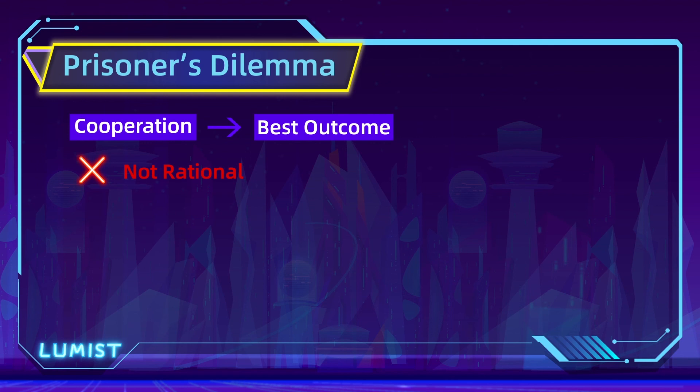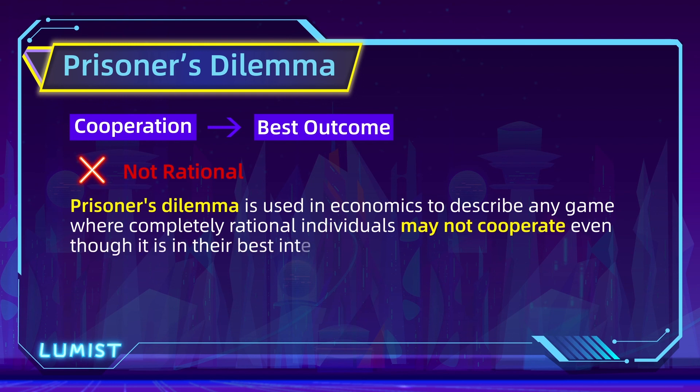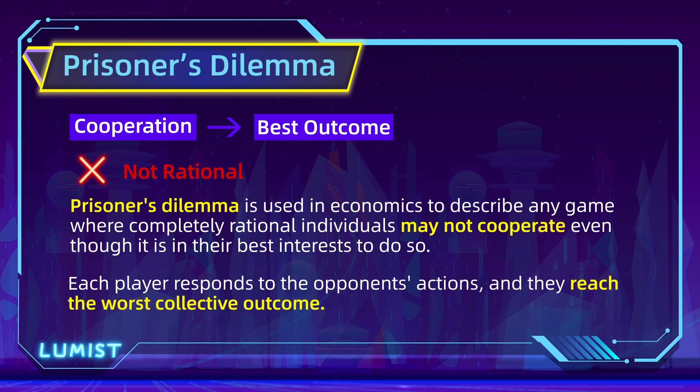Now that you know what the classic Prisoner's Dilemma game looks like, you can understand why the term is used so much in economics to describe any game where completely rational individuals may not cooperate, even though it is in their best interest to do so. Each player responds to the opponent's actions and they reach the worst collective outcome. Next, we're going to look at how cooperative games apply to cartels in an oligopoly.